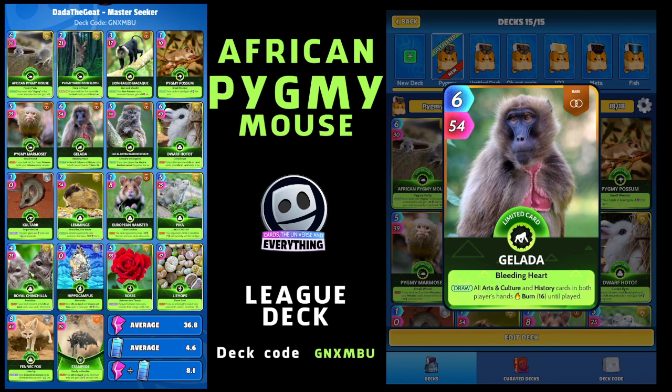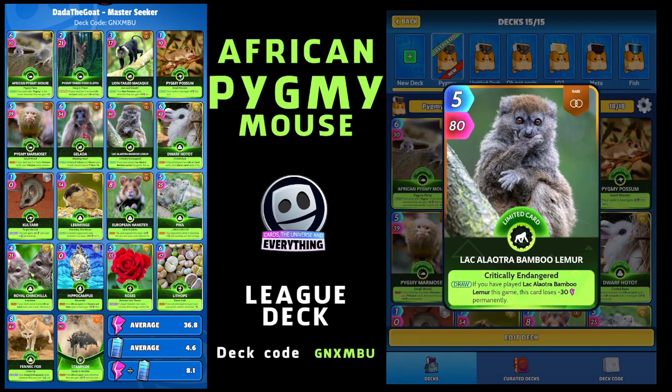Another primate card is the Lepilemur Bamboo Lemur. On the draw, if you've played this card this game, it loses minus 30 permanently. So the first time you play it you'll get the full score and the buffs from that other card, but after that you will lose 30 power permanently.